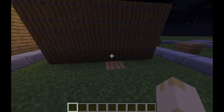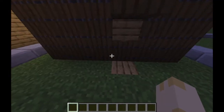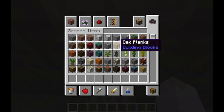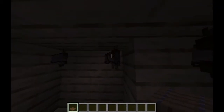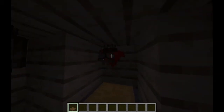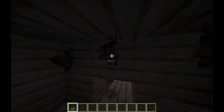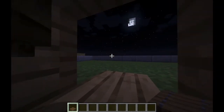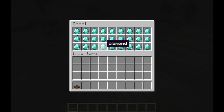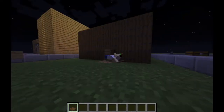Number four uses the 1.13 or 1.14 update that allows you to crawl. If you put trapdoors on your wall, you can open one up, break the block behind it, and then click on it and you should crawl through. You could have your base down here, and to get back you do the same thing with another trapdoor to go back and forth. It's really simple, and you get your diamonds — the most important part.